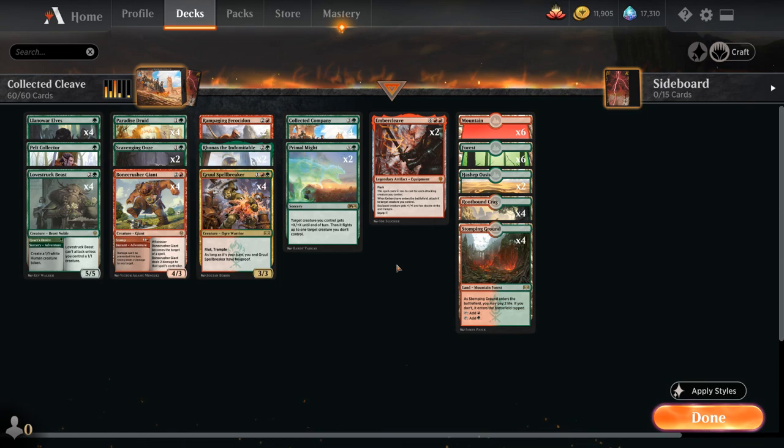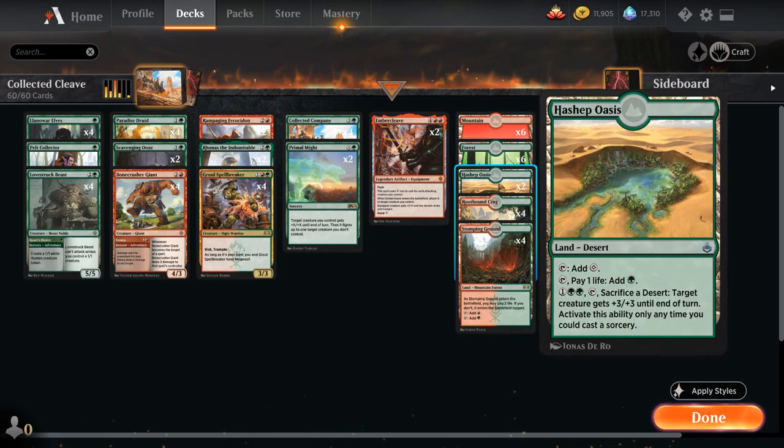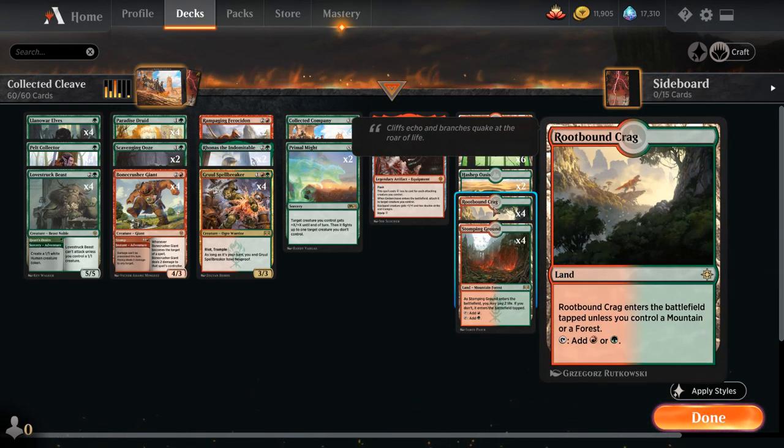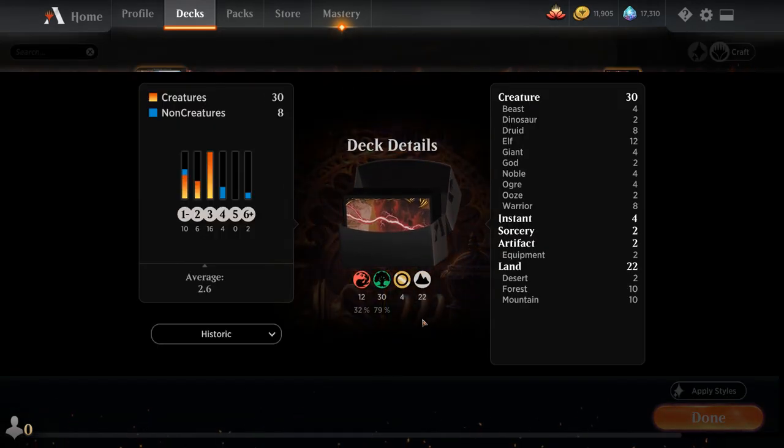The mana base is only 22 lands since we have a lot of mana creatures and our curve isn't incredibly high — 6 mountains, 6 forests, two copies of Hashep Oasis as an extra mana sink to pump our creatures, and then 4 Woodland Cemetery and 4 Stomping Ground. So that's our deck — now let's jump into some games and see how it does!